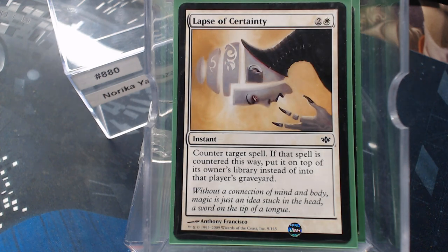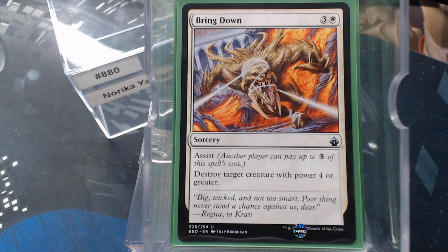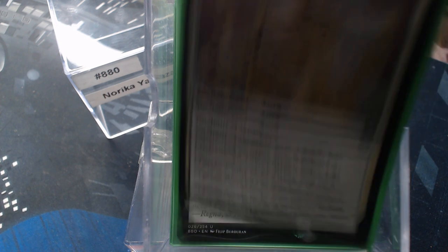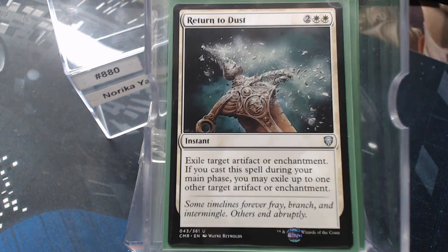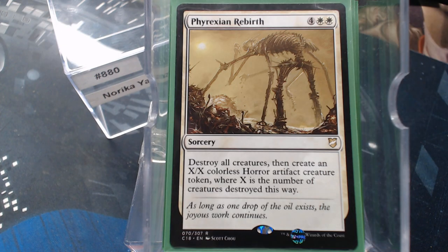Celestial Purge, Lapse of Certainty — nobody ever sees it coming. The opponent gets the spell back anyway; it costs them a draw, but it goes back on top of their library. That overloaded Cyclonic Rift player generally waits until the last possible moment where they have to use it or they're going to die next turn. Just countering that one giant game-winning spell a turn later can be all the difference in the world. Also Vow of Duty, Faith Fetters, Return to Dust, Phyrexian Rebirth, and of course Cleansing Nova.